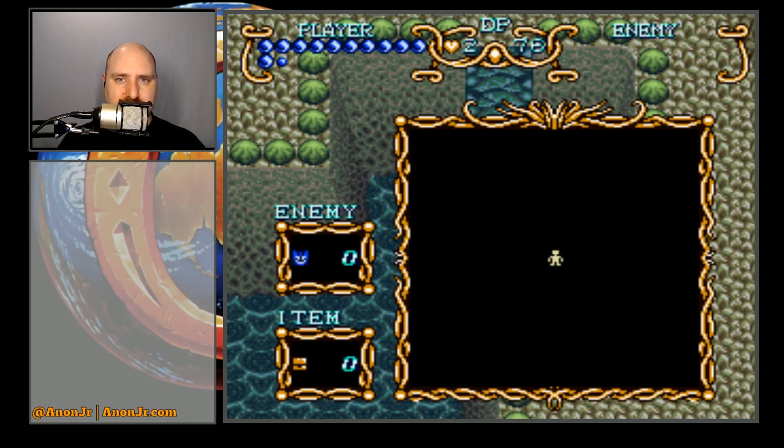Hello and welcome to Games Revisited. It is episode 24, and we're continuing our playthrough of Illusion of Gaia. We've been making our way through Mu. I mistakenly called it a very straightforward dungeon, and it has now proven to be a little less so, because there's a lot of doubling back.